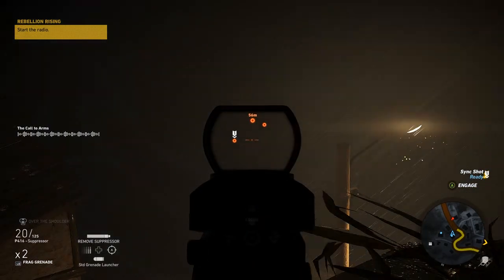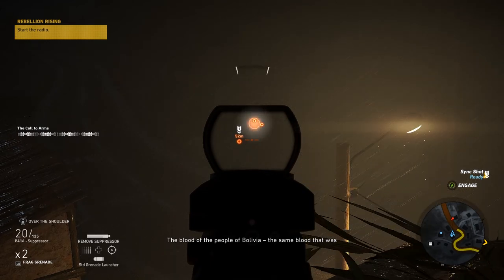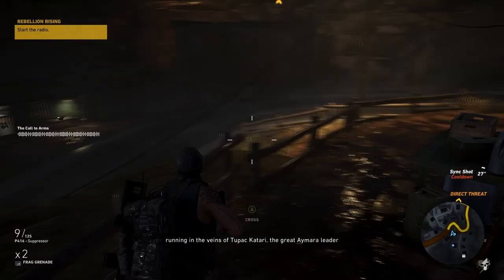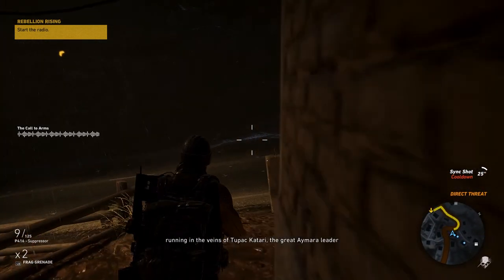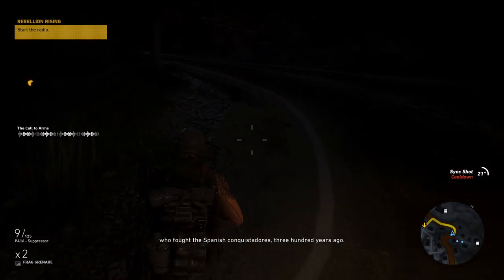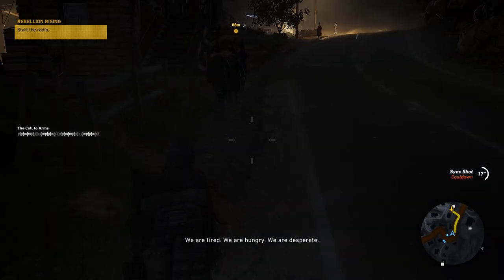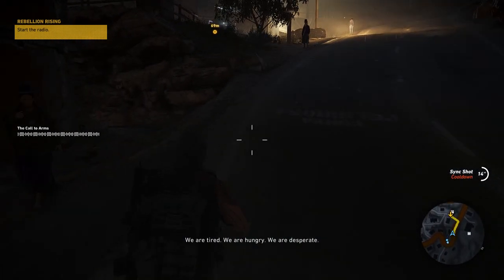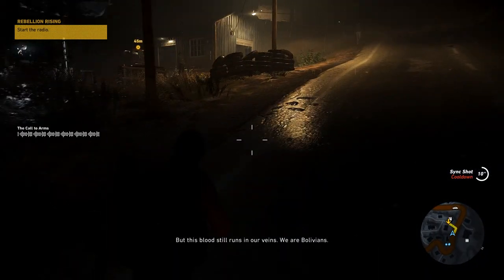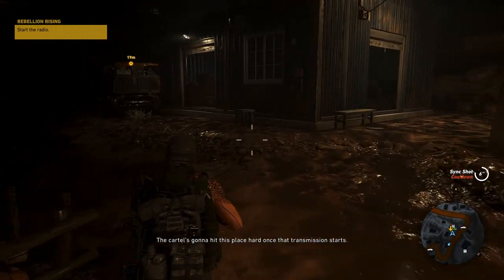Guys — there are two or three of them. Queue sync shot. Got him! That, ladies and gentlemen, was the sync shot. Basically you mark a target, your team shoots the person you sync shot. I tagged one above that guy, shot the other guy, and my team took out the one with the number one above his head. There is a cooldown though, as you can see on the right-hand side.